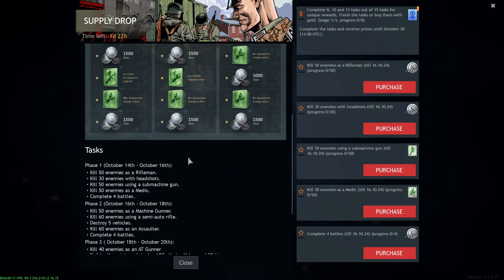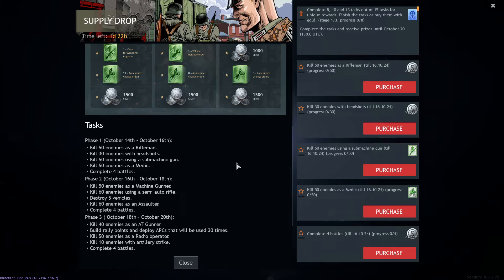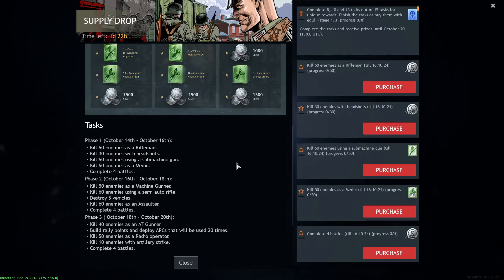In the first stage — today and tomorrow — you want to get 50 kills as a rifleman, which is easy, and 30 kills with headshots, also easy. Using machine gun nests is great since you get a perfect horizontal aim on a large group of enemies. Alternatively, using an SMG and spraying into an enemy gives you a decent headshot chance.